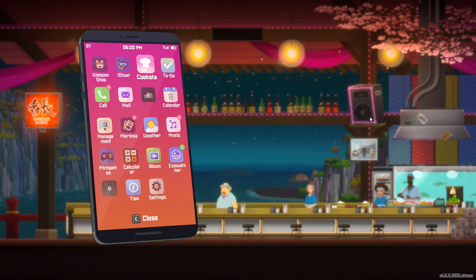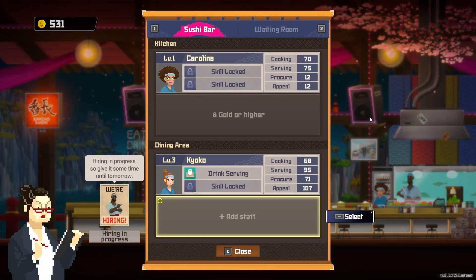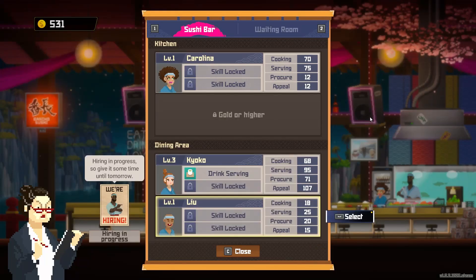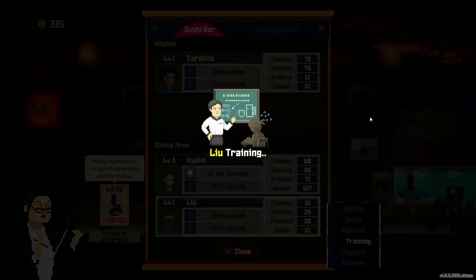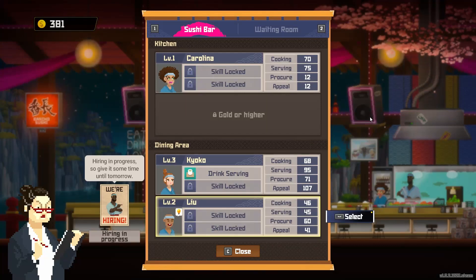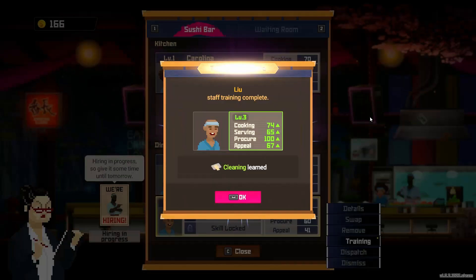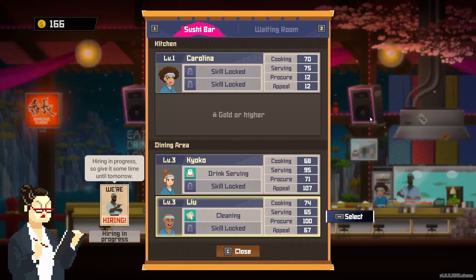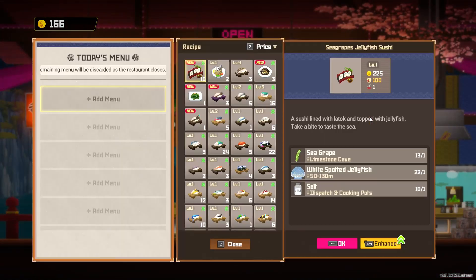We now have new recipes, an extra menu slot, extra serving staff, more wasabi, another cooking slot, and more interior. So that is good news all around. We're going to come back here to staff — we can add another staff member into the dining area, so we're going to select Lou. We've got a little bit of money, let's give him some training — up to level three, yeah, we can do that. Now he is able to clean, so that's very helpful.